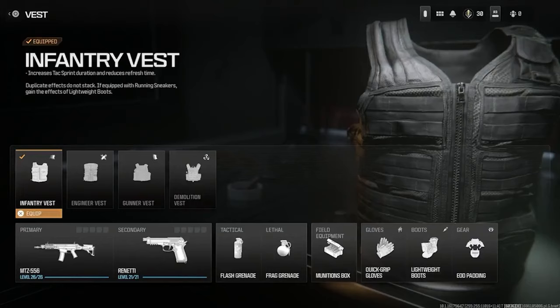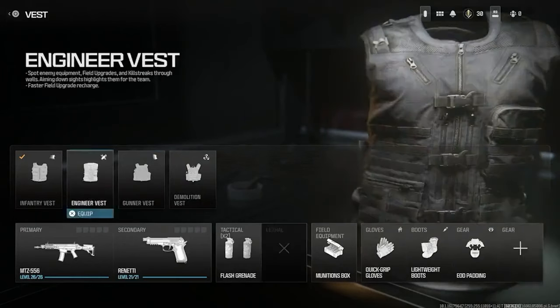With the infantry vest, which is basically the double time perk from previous Call of Duties, it increases your tac sprint speed and refresh duration. You basically get all of your tacticals, your lethals, equipment, gloves, and boots and everything.